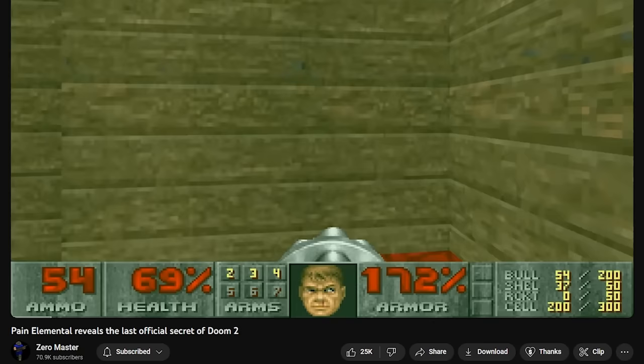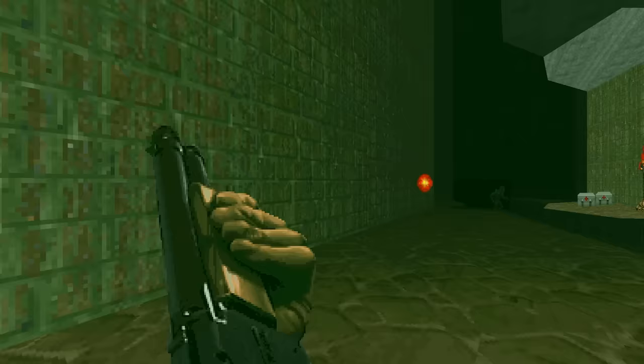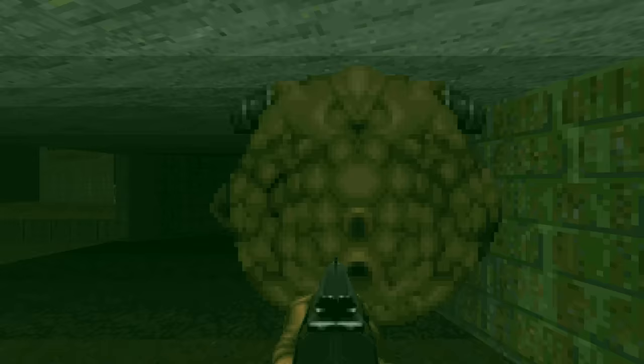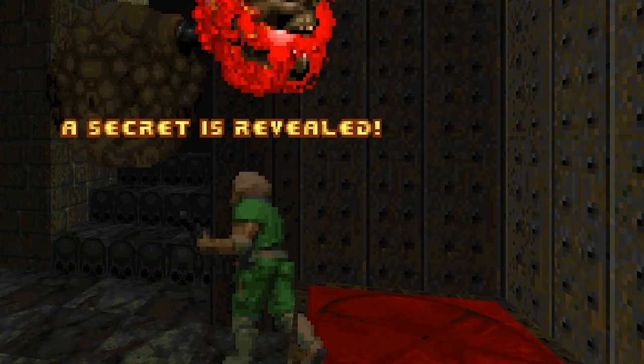This secret left the Doom speedrunning community stumped for decades. This was the only map in Doom 2 that speedrunners could not fully 100%. None other than ZeroMaster found a way to finally trigger the secret without using any cheats after 24 years. ZeroMaster's video titled "Pain Elemental Reveals the Last Official Secret of Doom 2" went viral and has over 4 million views. He plays the map normally, reaches the building with the blue keycard, wakes up a Pain Elemental, and lures it to the secret teleporter. Standing over the secret sector, the player briefly drops to the secret sector's floor level, triggers the secret, and ascends back.